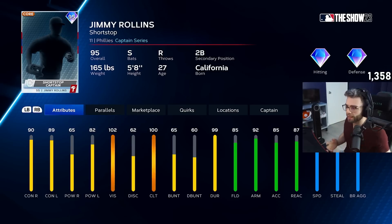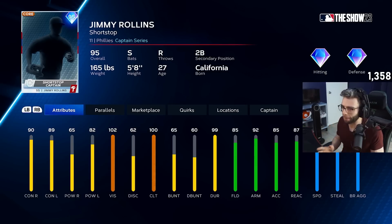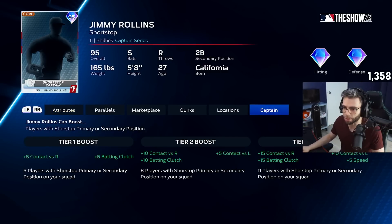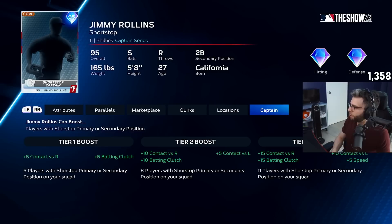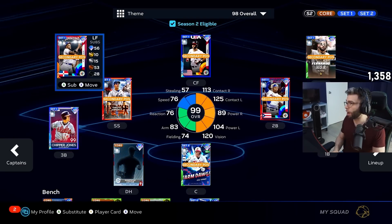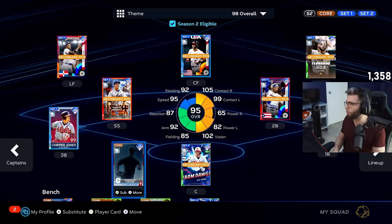YouTube, what's going on guys! Got a crazy video for you — this new captain just dropped in the store. He's a core captain, one of many we'll talk about soon. It's a 15k pack but I'm excited. Jimmy Rollins shortstop captain: plus 15 contact versus right, plus 10 versus left, plus 15 batting clutch, plus 5 speed. 11 players with shortstop primary or secondary on your team. This team is bananas.